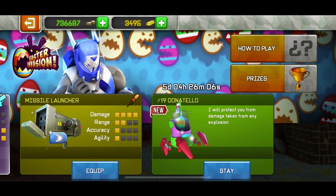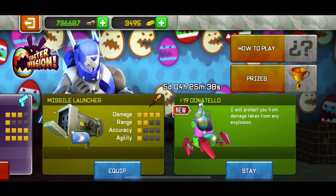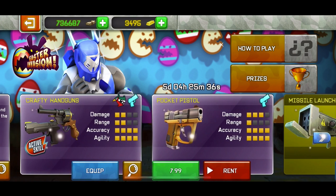Starting with the weapons: the Donatello pet costs about 1.6 euros, which is around 1.5 dollars. It says it will protect you from any damage taken from any explosion, but keep in mind — it only protects you from some explosion damage, not all of it. Many people have that misconception. The missile launcher is bad.